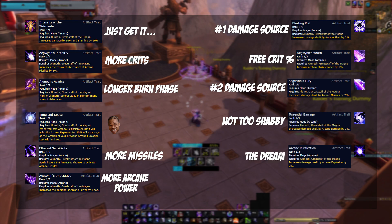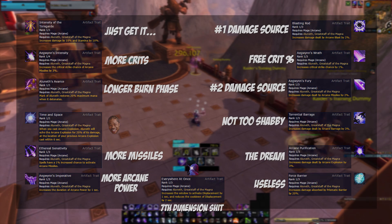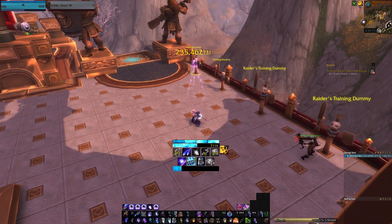Arcane Purification — more damage on Arcane Explosion, will affect the replica as well, good for both Mythic+ and raiding. Force Barrier — absorbs more from Prismatic Barrier, still a wasted GCD though. Everywhere at Once — not literally everywhere, just a longer window to displace back after blinking. Concordance of the Legion — infinite scaling.